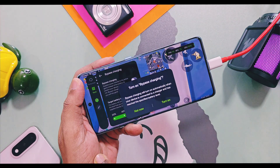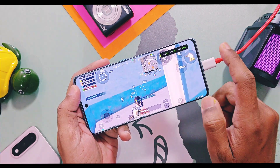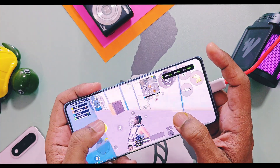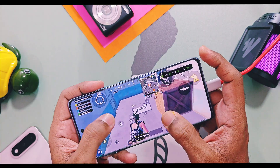I also tried the new bypass charging on my OnePlus 12R. It was working, but one bug I noticed is that when I tried to use it, the device started to heat up and game FPS dropped to 60 FPS. I think OnePlus should check this issue and fix it as soon as possible.